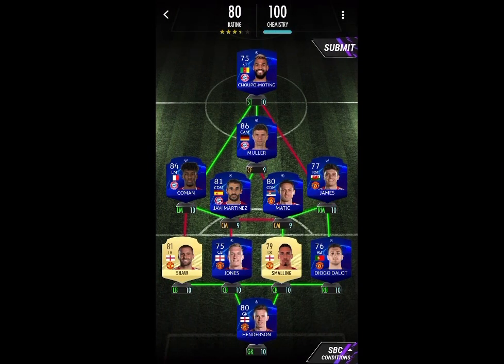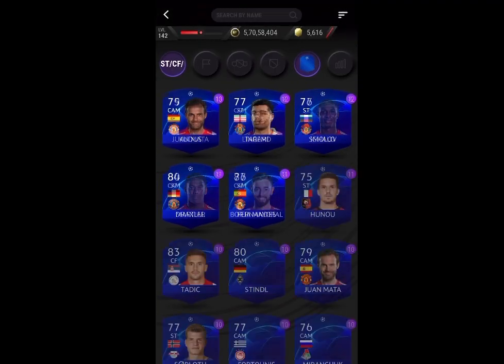First up, go to Premier League - Manchester United - and get in Dean Henderson, Smallink, Jones, Shaw, and Dallow, Matic, and James. Use whichever UCL cards you have the most duplicates of.